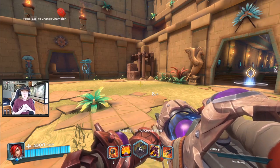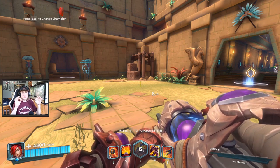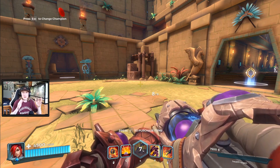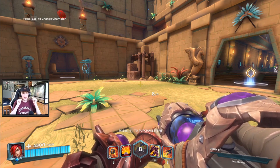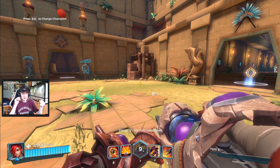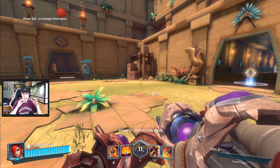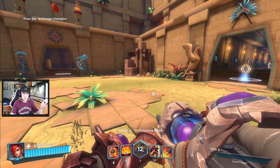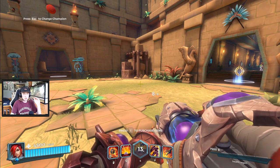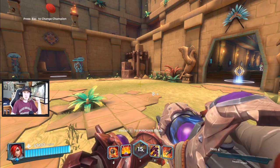Hey guys, what is going on? It's XCKJ here today. I wanted to bring to you guys a video about off-tank Ashe, one of the strongest flanks in the game. And I don't even mean that as a joke. Literally, Ashe is one of the strongest flanks in the game. You can run down any squishy champions and easily beat them. You have great zoning tools, you have a shield, you have an amazing ult. I really love Ashe off-tank, and I think if you guys start playing this, you'll definitely start climbing in ranked. Without a doubt, she's just so strong right now. So let's just talk about builds and some combos first, and then we will jump right into some gameplay.